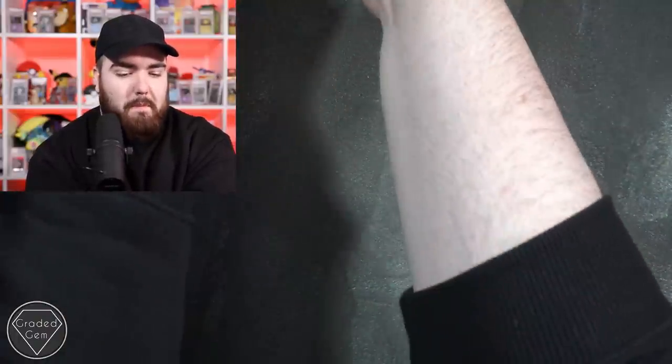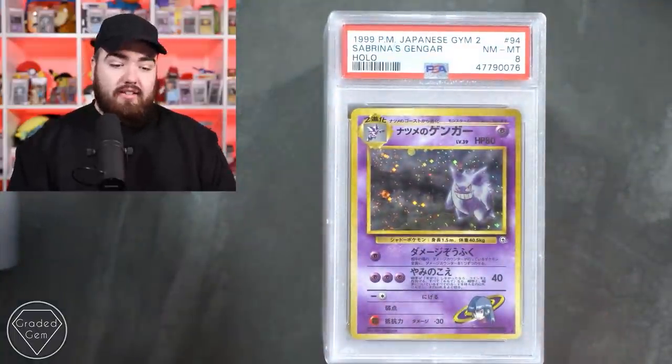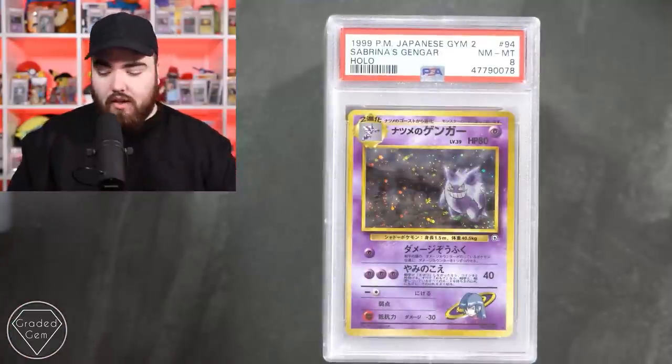I know on the pile across from me there's even more Gengar so let me grab those. Bam - there we go, an 8 this time though. It's okay, you got a 10 and you got loads of 9s. Another 9 right there, another 8 right there.